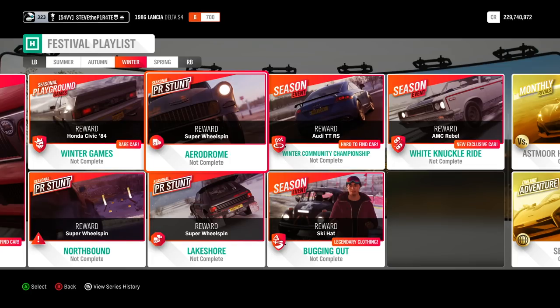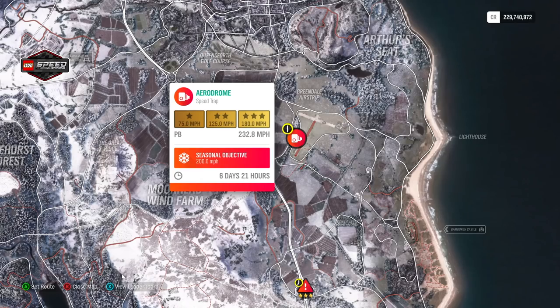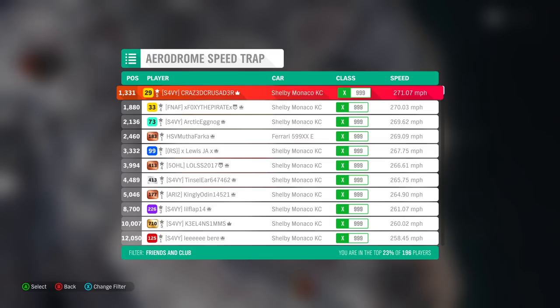For the aerodrome speed trap you need to achieve a speed of over 200 miles per hour. As you can see on the leaderboard, people have used either the Shelby Monaco KC or the Ferrari 599 XX Evolution.